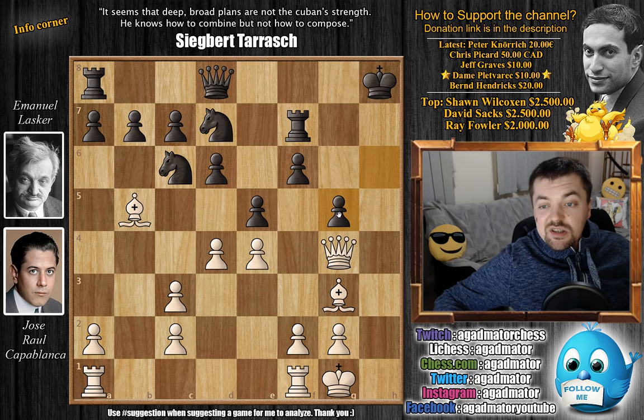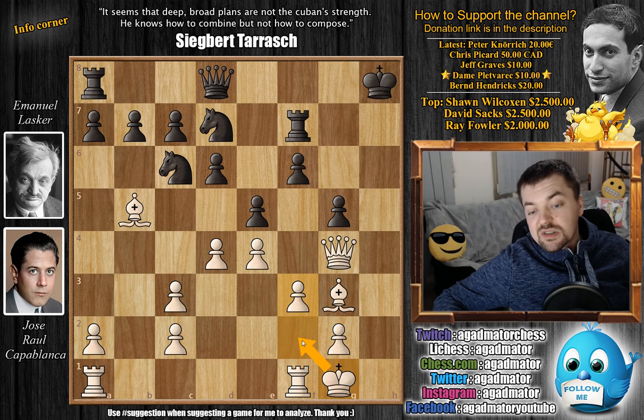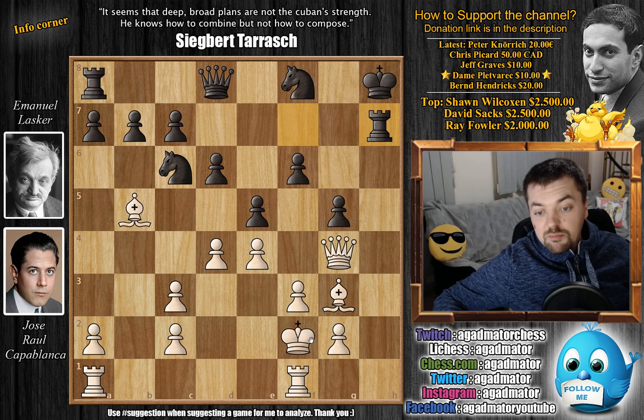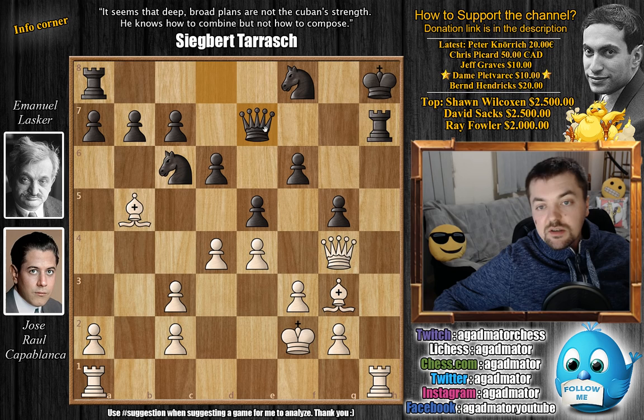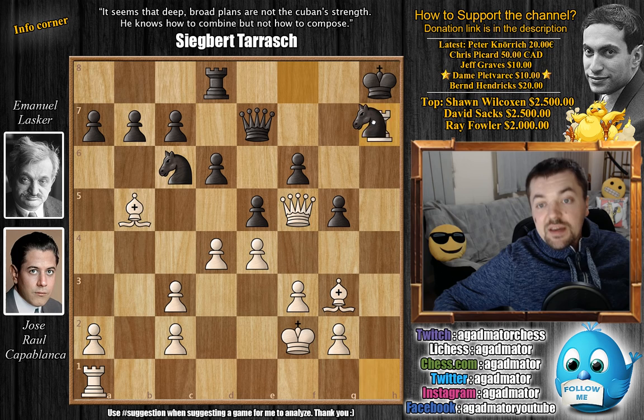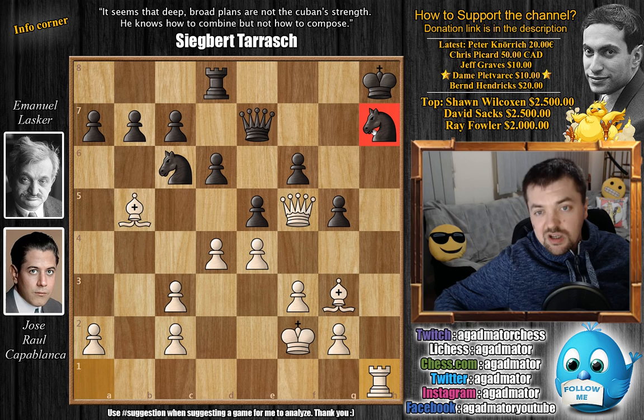h captures on g5, and now comes f3. Capablanca plays this f3 move, strengthening the center and now prepares king to f2, and the rooks are coming to the h-file. Lasker's king is very uncomfortable there. Knight to f8, strengthening the h7 square so the rook can come and help with the defense. King to f2, and now rook to h7 — already a preemptive strike along the h-file. Rook to h1 by Capablanca, queen to e7 increasing the defense. With queen to f5, Capablanca increases the pressure along h7. Rook to d8 — now the other rook is coming to help. And now comes rook captures on h7 by Capablanca. Knight captures on h7, and now rook to h1 — very nice pressure along this file.